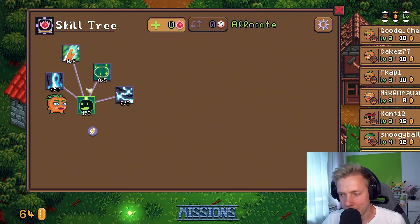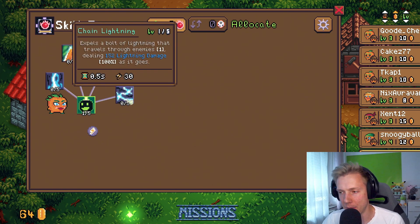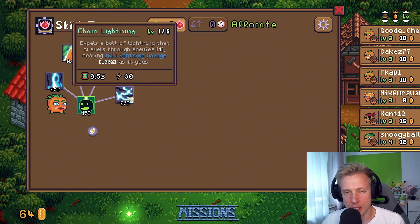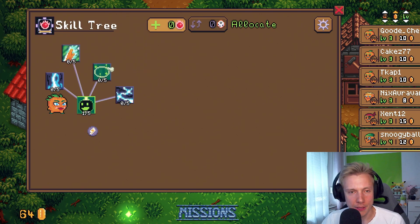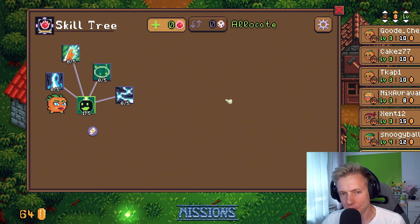Currently the healer's skill tree looks kind of unfinished because it's not done. I've been working on adding in three more abilities this week. I added in a chain lightning ability, I added in cleanse, and I added in lightning strike. I guess I could showcase them real quick.